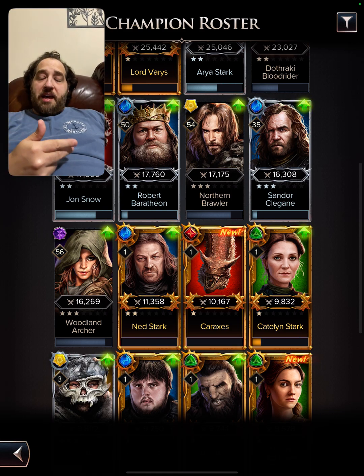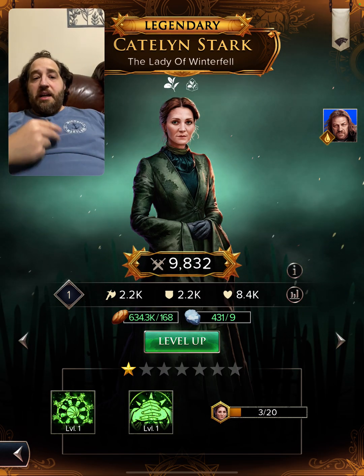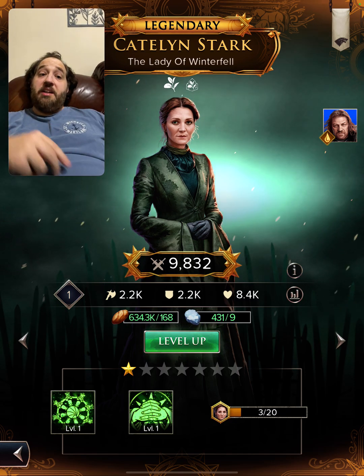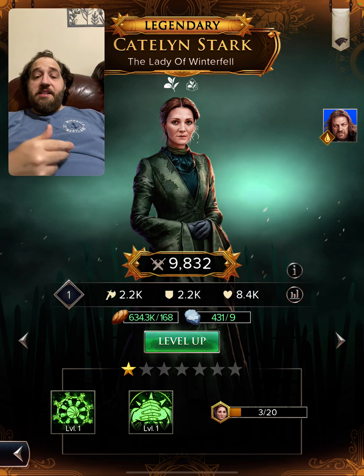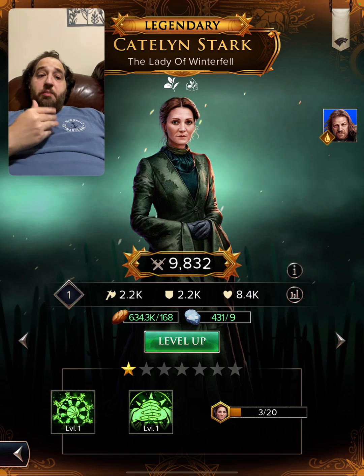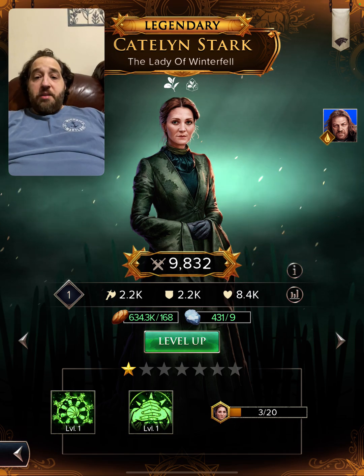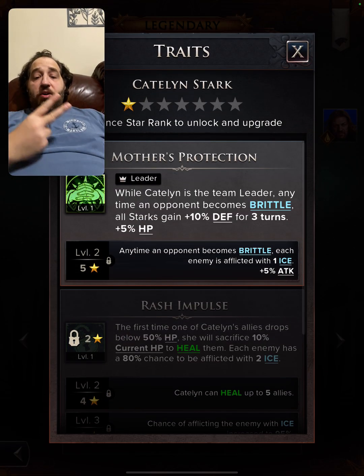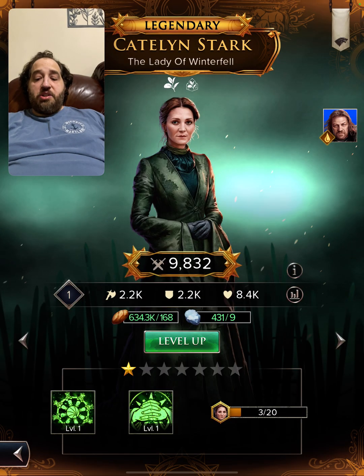I remember on my big account how well Caitlyn was at helping me beat difficult nodes. I don't have Tyrion but I want to build an ice team for raids and PvP to complete more of the campaign. I'm going to use my green summon tokens on Caitlyn. If I get her to 2-star, she has the ability to afflict enemies with ice when someone goes below 50% health and heal them.